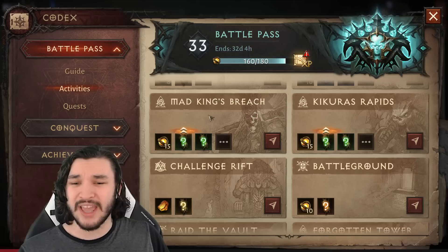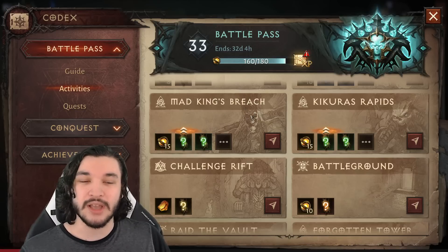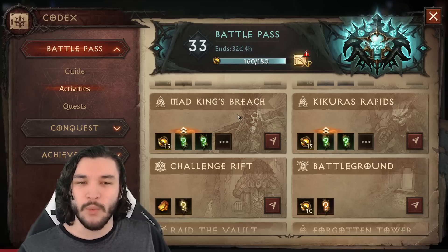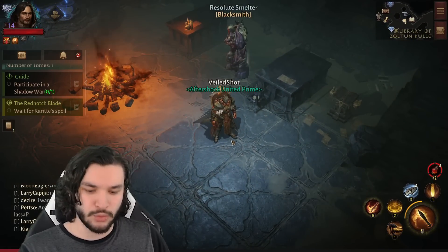We'll start with dungeons, which are a common option. You'll get experience and occasionally triple-stat gear, which boosts your combat rating. Make sure you're also doing other areas like the heliquary and everything else that boosts your combat rating. Another such area is the Library of Zoltan Kulle, which I'm actually in right now.